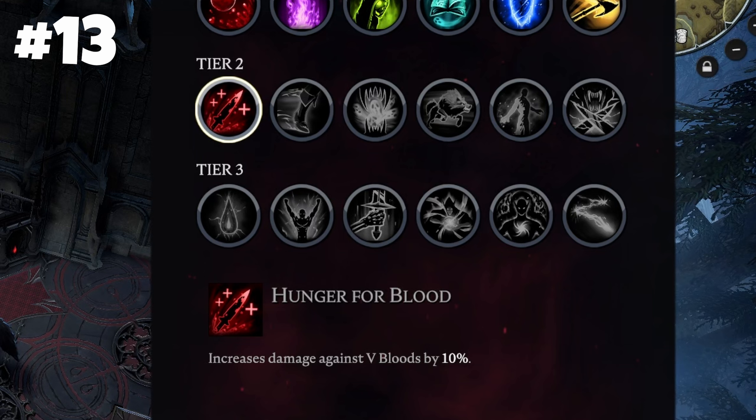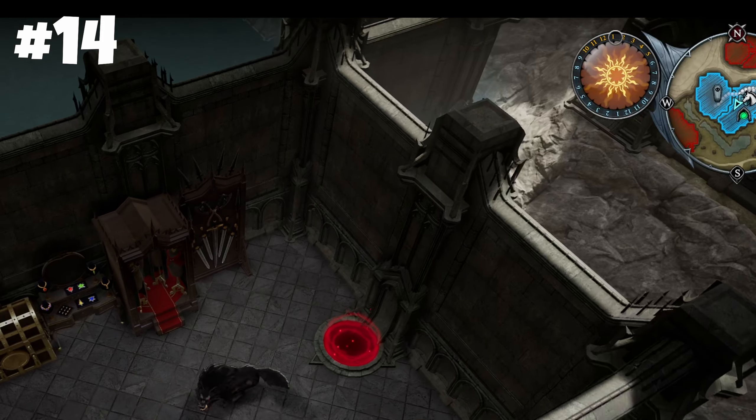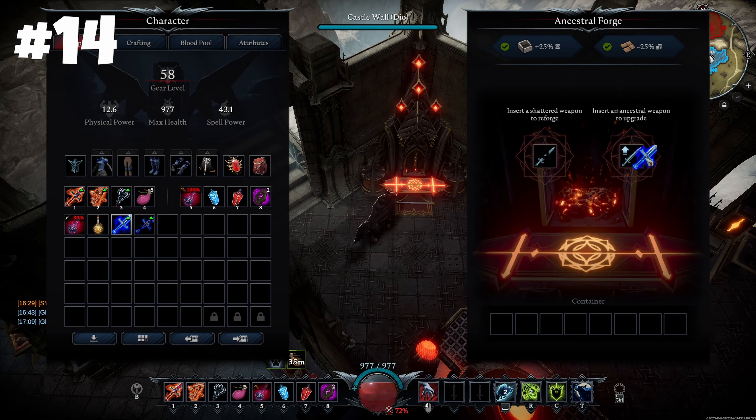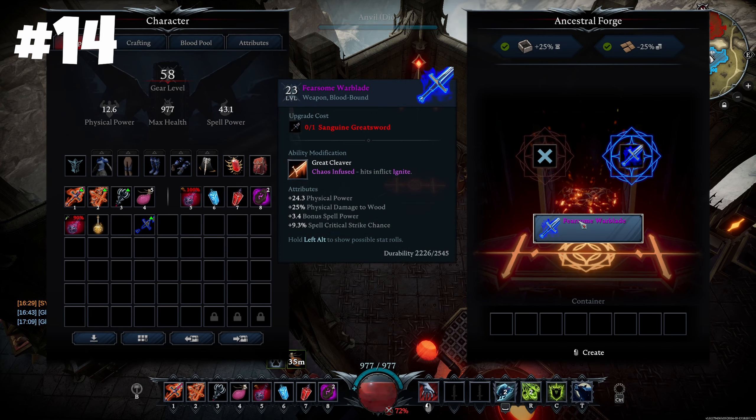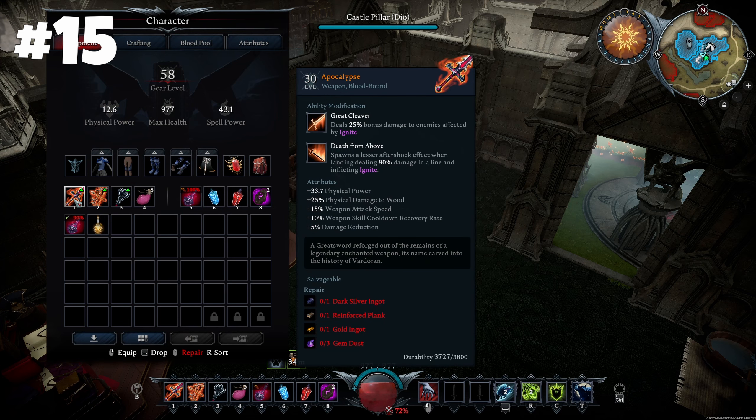I recommend the passive that boosts damage against V-Blood enemies by 10%. The new Forged items progression makes your weapons much more viable. You can enhance your favorite ancestral weapon with various regular weapons and increase its level by 3, up to 26.